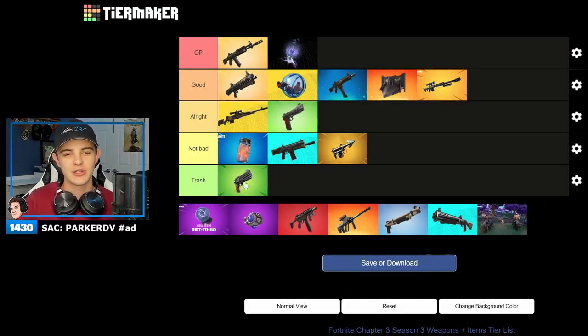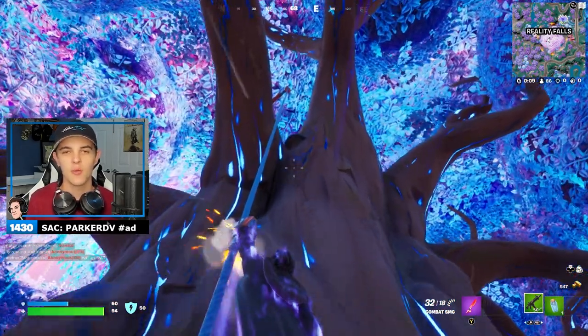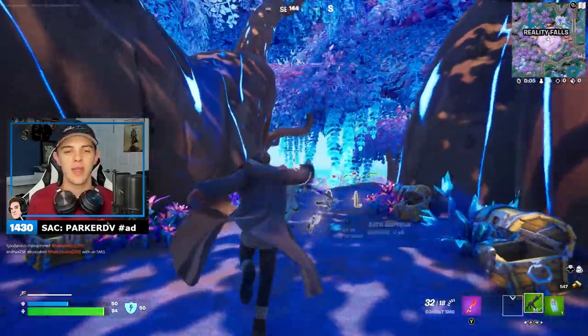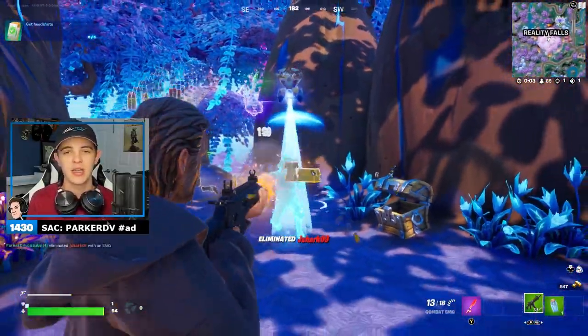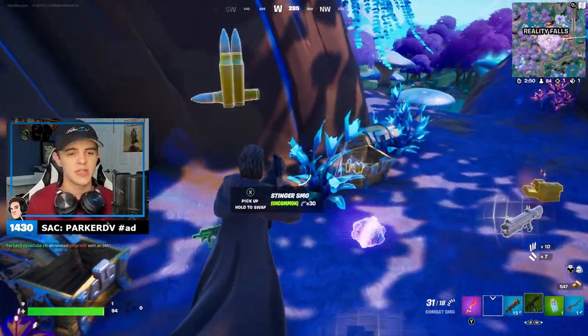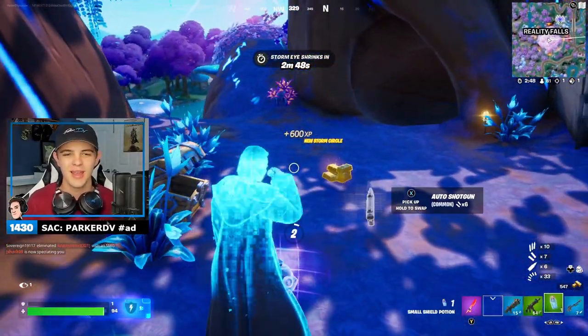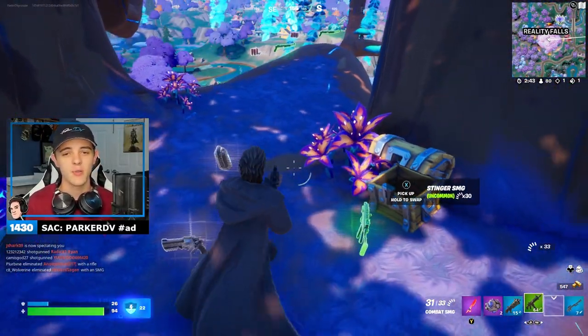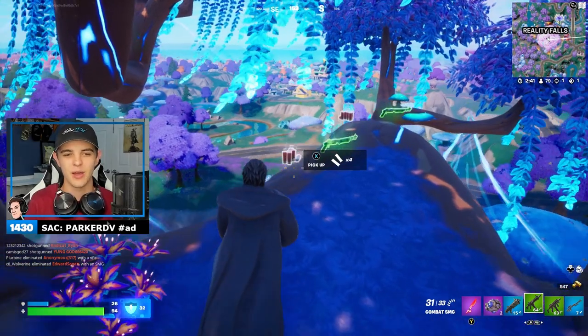The revolver — I'm going to put it under trash. It's going to be our first trash one. I've used it a couple of times and I don't want to use it again. It's so hard to hit shots, especially in no builds where people can sprint, jump high, and slide. Good luck hitting shots from a distance because there's no scope. I just do not like the revolver — it's so bad. Honestly, the hand cannon was a lot better when that was in the game.